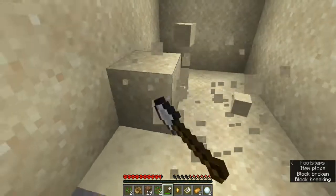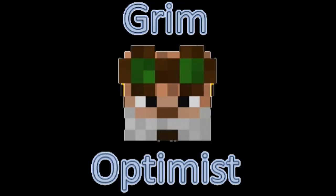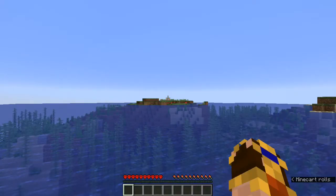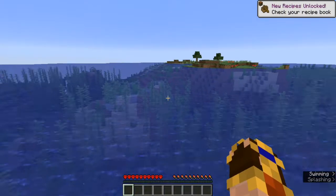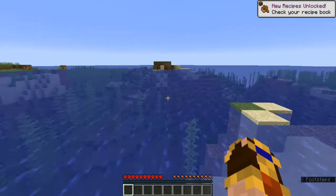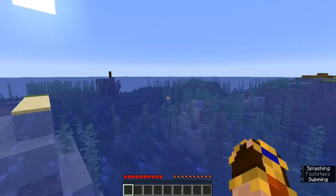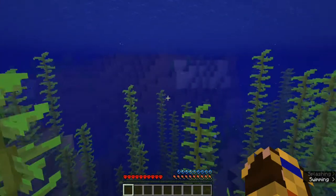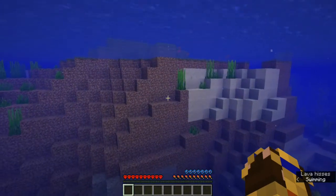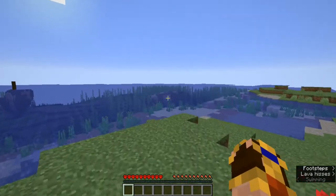Howdy everybody and welcome back to the May 2019 Minecraft Hardcore Challenge! We are living in an iceberg now — I believe it's this way. There's a ship right there, nice. We are going to live in an iceberg and set up the Ursine Relocation Program, ERP for short. That's right, we are going to catch a polar bear.